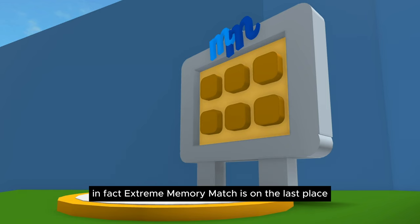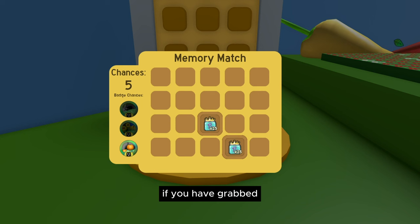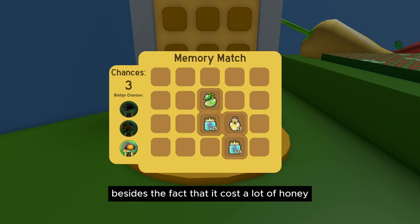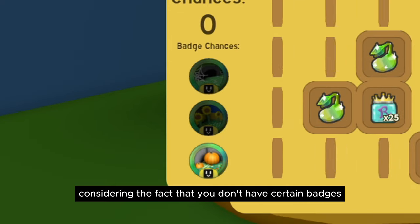Extreme Memory Match is last on the list because the chances of grabbing a Mythical Egg are extremely small. Let me know in the comments if you've gotten a Mythical Egg from Extreme Memory Match. Besides the low drop rate, it also costs a lot of honey to play, and you only have a few attempts if you don't have certain badges at their maximum.